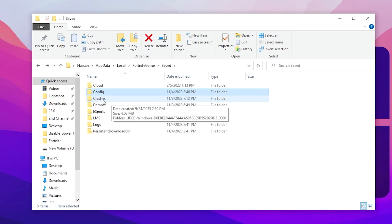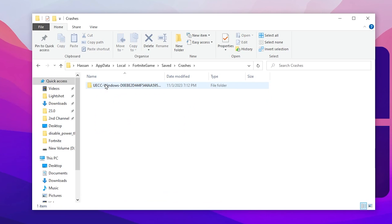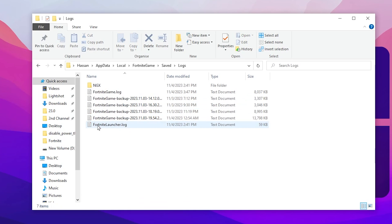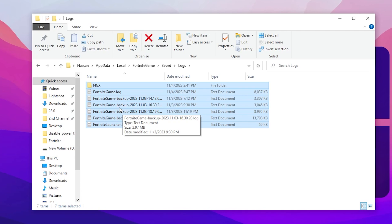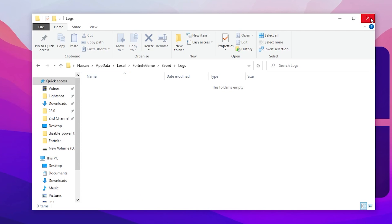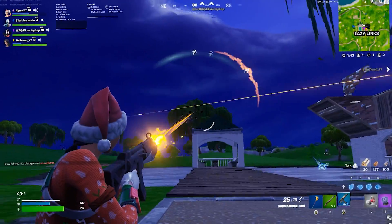Go back into the Fortnite Save directory and find the Crashes folder. Open it and delete this folder — this will remove all the previous cache and crash details of your Fortnite. After that, go to the Logs folder and find the Fortnite log files. Select all the files, hit Delete, remove all of them, and close the directory.